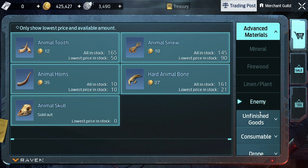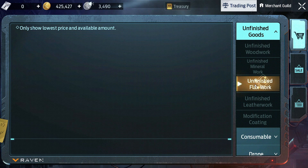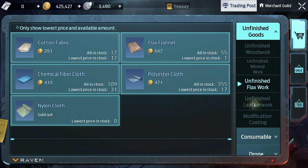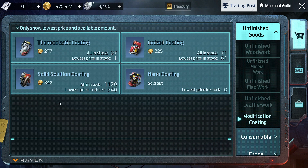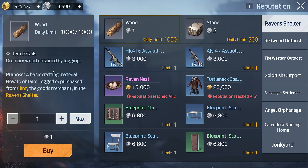It is best to farm purple stats during periods when resource prices are as low as possible, for example in the last week before moving from level 89 to 90. However, there are other ways to reduce costs, for example buying resources for gold in the store and reputation shop.